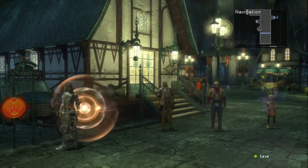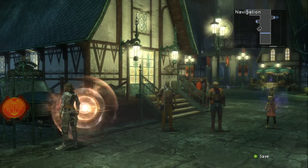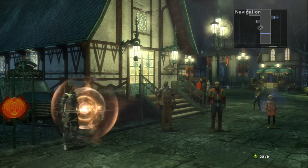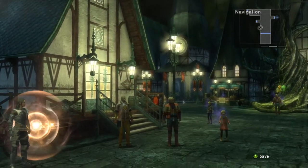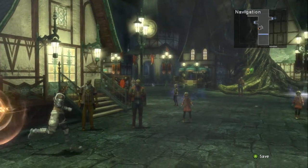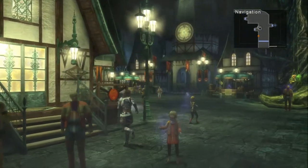Hey there guys, and welcome back to Let's Play Lost Odyssey. In the last episode we left the Black Cave and arrived at the city of Saman after defeating the Rough Queen. Now we're going to loot this city for some items.